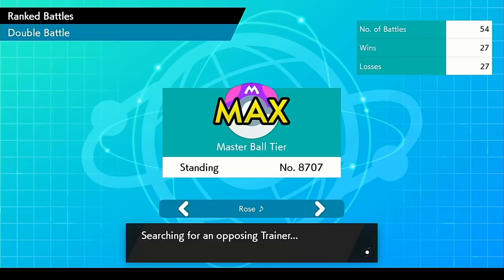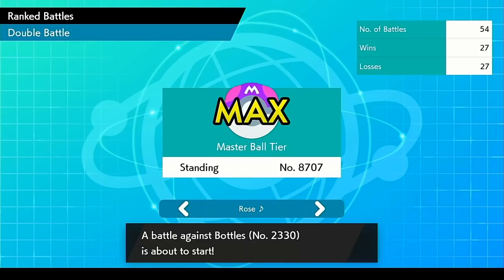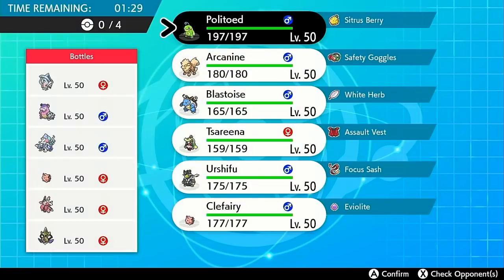My standing is absolute garbage — I tried using Comfey the past week and that wasn't incredible. But this team has been doing fairly well on the ladder. As long as I don't get too unlucky with Snarl misses or misplay too hard, I'm usually able to pull off a win. I just barely broke even last night — we're 27-27, which is honestly a horrible rating, but I like to imagine you guys watch me for more than just my rating.